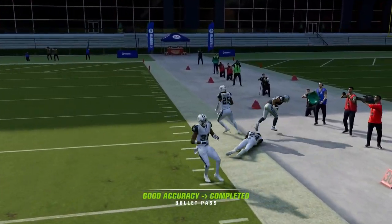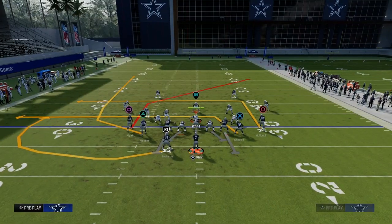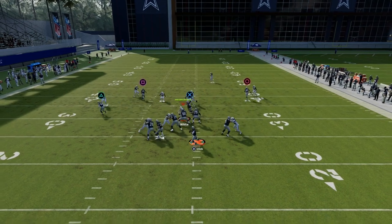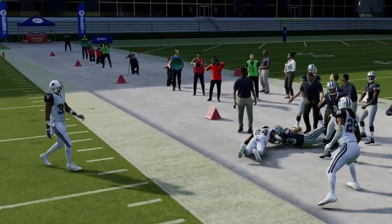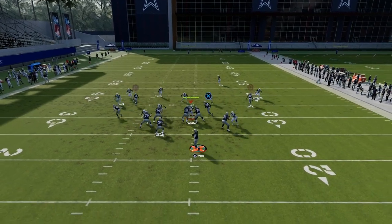The main route and the money route is the post route. If they don't cover the post route, I don't care if it is man, I don't care if it is zone, I don't care if they have one step ahead - you are throwing this post route. You're free-forming it to the inside, and this is literally one of the best routes in the entire game.